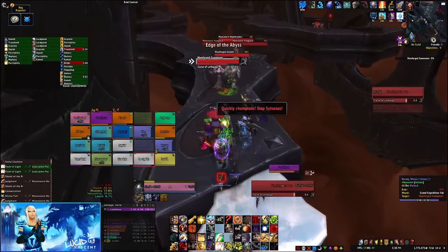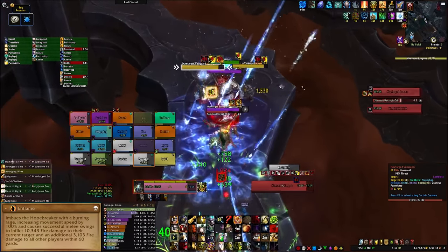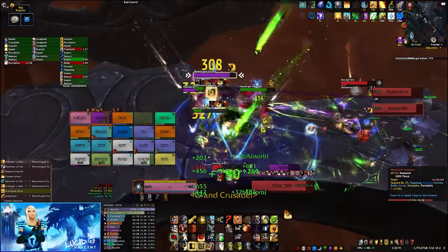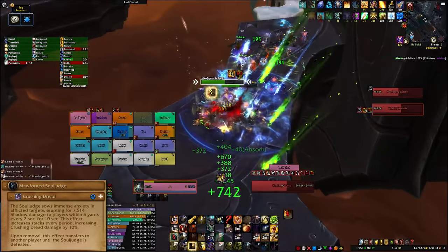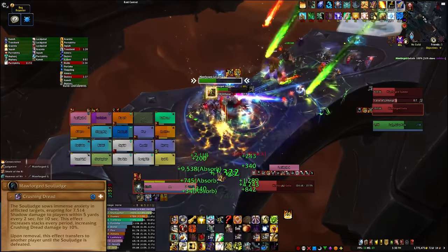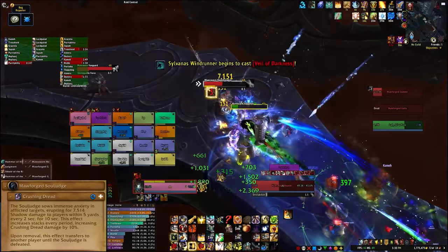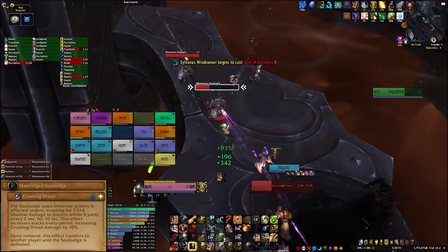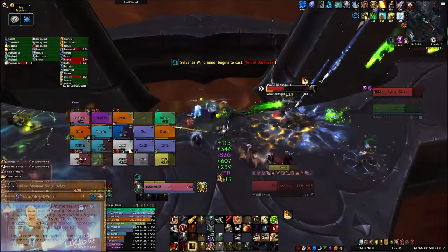On Heroic mode, Hope Breakers also use Enflame. Their movement speed is increased by 100%, and their melee attacks deal extra fire damage and raid-wide AoE damage at the same time. Morsworn Forged Soul Judges use Crushing Dread — this is a magic debuff that deals damage within 5 yards of the target, so spread out when you get it. The longer you have the debuff, the more damage it deals. You can dispel it to remove a stack, but the effect will just jump to another player. You can only remove this debuff for good after the Soul Judge has been killed.